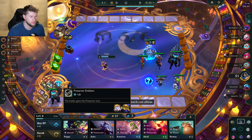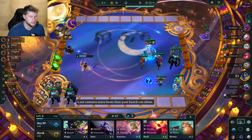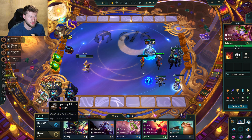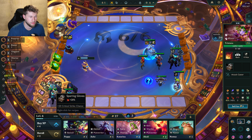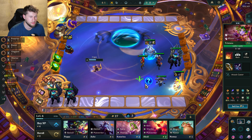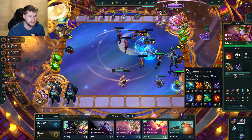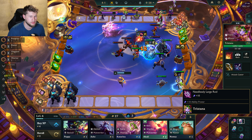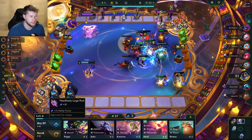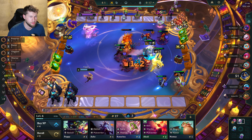Take the Preserver off, go on Galio. I need one of those — items that would be good. We have a Last Whisper, we've got Infinity Edge. I'm going for the Gwinsu's — I feel like it's just a good one. So that's what I'm going for. The Giant's Belt — I'm gonna put that on Galio.